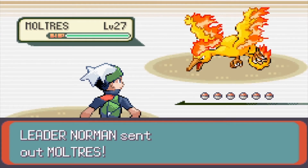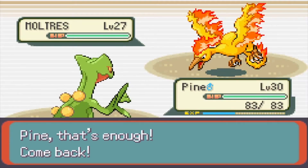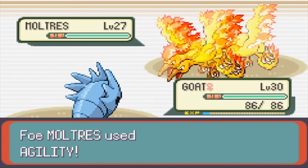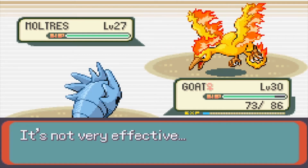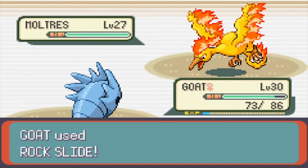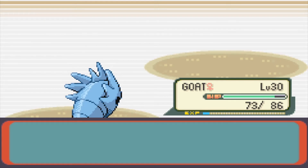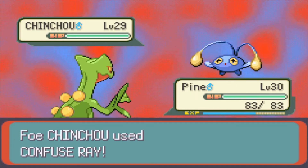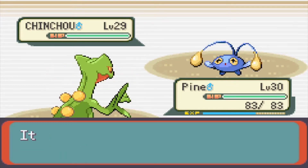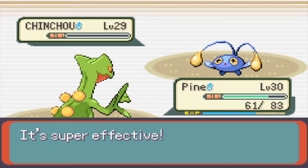Gym leader Norman would like to battle! Okay, with Agility I see — with a Rock Slide you should be able to take that with attack and get a nice four-times effective Rock Slide. Oh, Chinchou! I'll stay in — wait, Chinchou is that Pokemon I probably shouldn't have stayed in. Fine, come back out. Don't you dare, Pine — come on Pine! There we go, one hit KO again! Good job Pine.